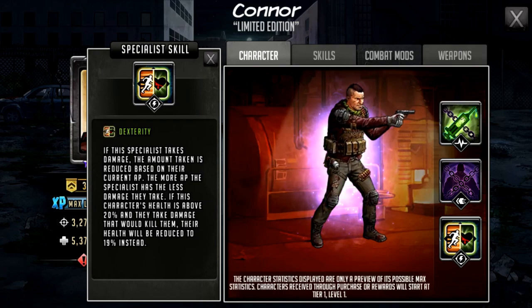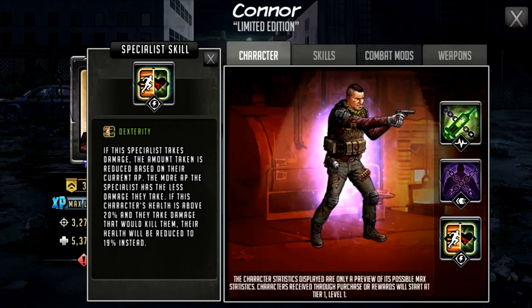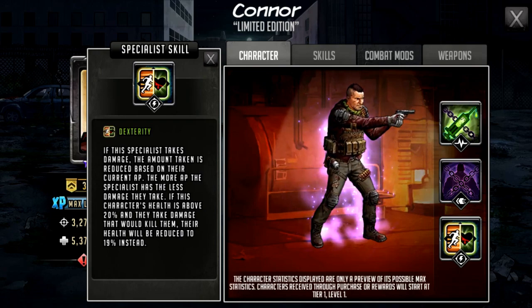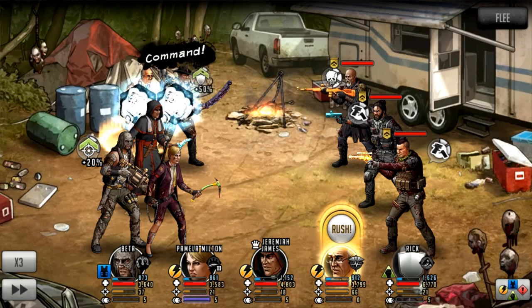He also has the specialist skill Dexterity. When he takes damage, the amount taken is reduced based on his current AP — the more AP he has, the less damage he takes. Effectively at max AP he takes about 76% less damage. Additionally, if his health is above 20% and he would take lethal damage, his health is reduced to 19% instead. I believe this is the combination of Tenacity and Evasion — a dual specialist skill. It's been used before; Kapoor and Maggie had it in the S-Class era.